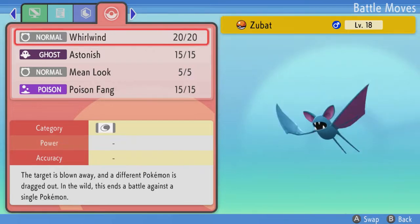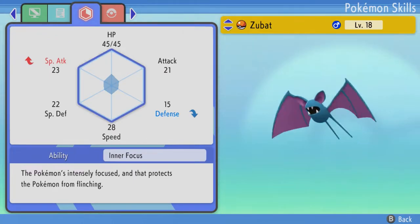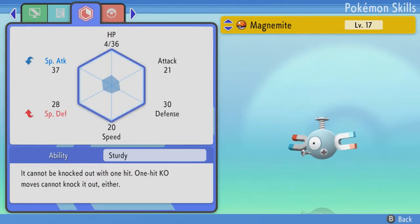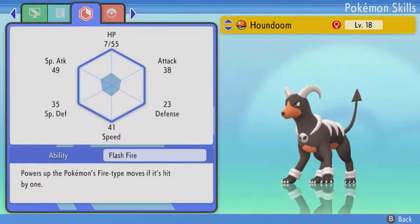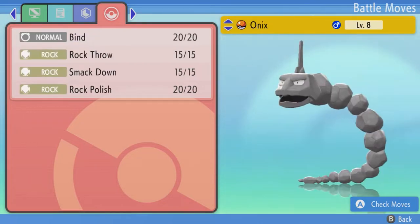A Zubat — I was curious what it would have. Apparently Whirlwind for its special move, Inner Focus ability, but it has Mild nature, which isn't good. The other Magnemite has Careful nature, which isn't great either — Magnemites typically have more special focus. It has Thunderwave, Electroball, Gyroball, Supersonic. Also found a female Houndoom. The difference from the male is the horns on the head are smaller. It has Flashfire instead, and Smokescreen instead of Taunt.